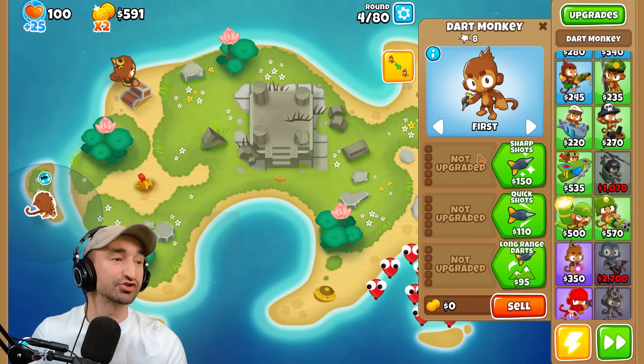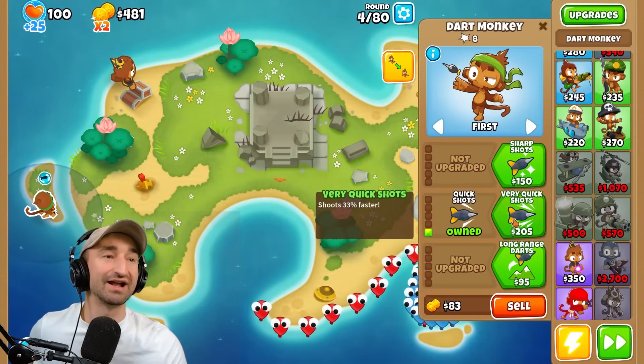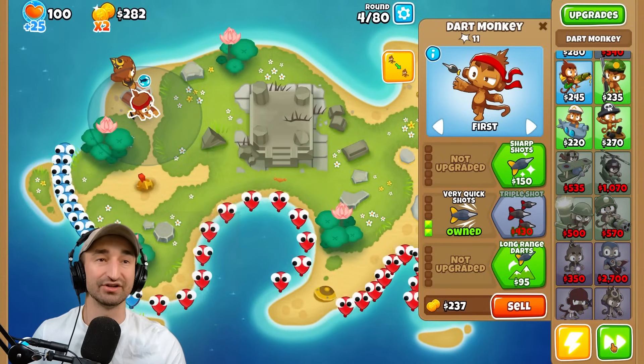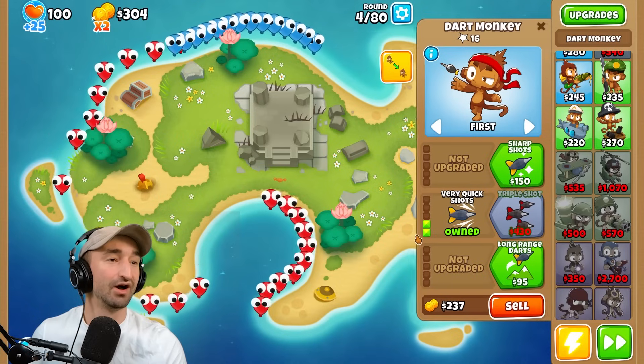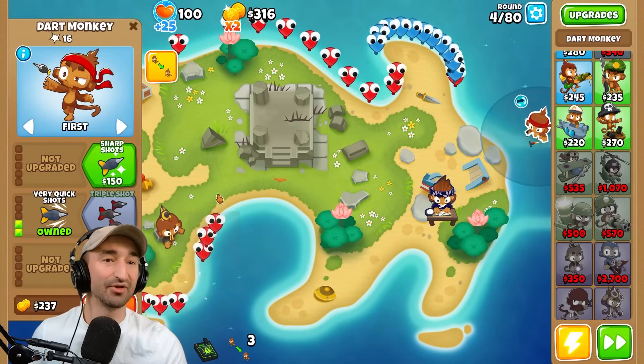Let's do things that'll shoot out multiple at once. If we go triple shot, then at least we're shooting out three arrows and maybe hitting a bunch of them at the same time — it should be really good for us. They're both in a spot where they could pop some balloons. They're both in a good spot.